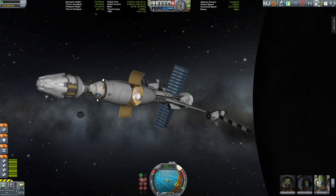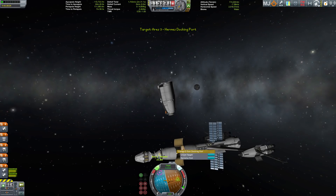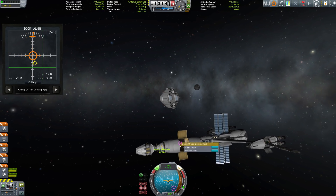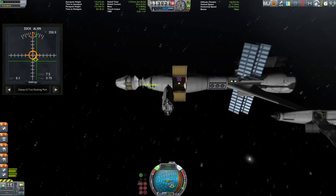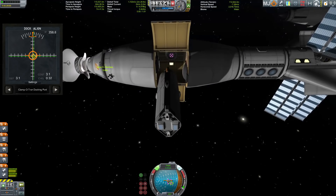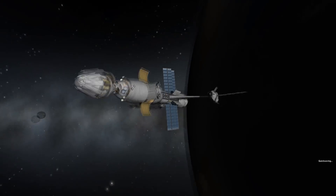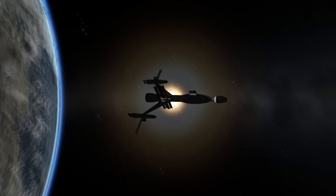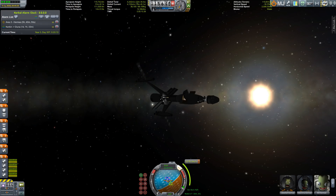Setting up a rendezvous with Hermes — we're already there, thanks to the magic of video editing. We have a cargo bay on the big ship but it's mounted sideways, and I decided to use that to put the little barge/dingy thing inside. It fits very snugly and it looks weird but somehow great.